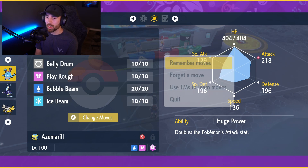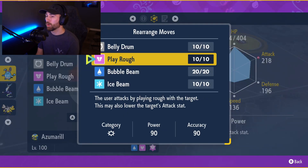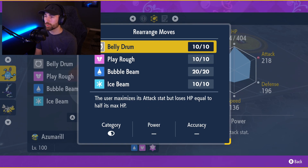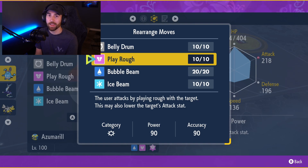Let's look at the moveset. We have Belly Drum, Play Rough, and Ice Beam. Belly Drum and Play Rough are the main two you want for solo raids against this Charizard. Belly Drum will max out your attack to plus six on the first turn, but be careful — it knocks your HP in half, leaving you very vulnerable. Play Rough is a very powerful Fairy-type attack with a power stat of 90, so it's going to do a lot of damage to Charizard.